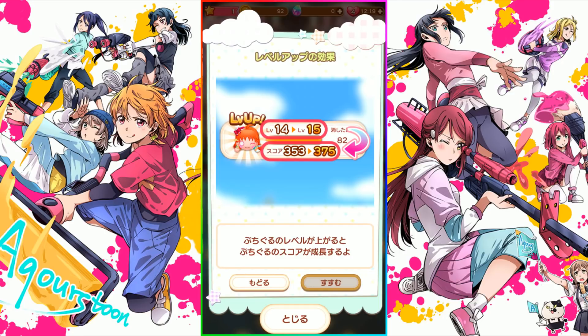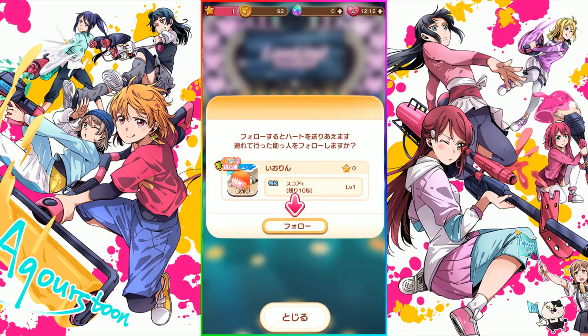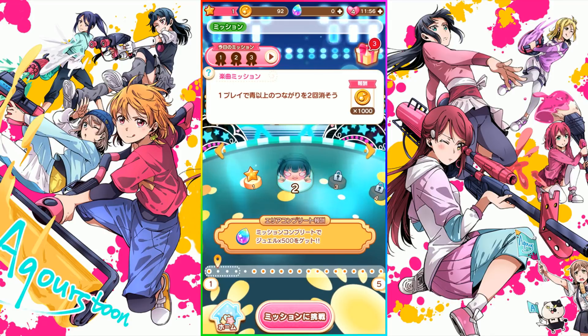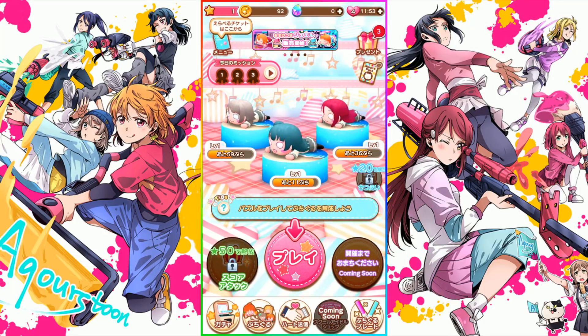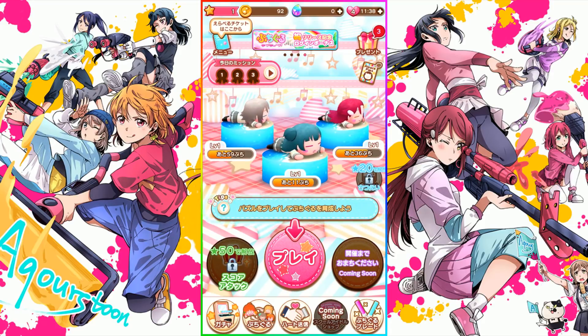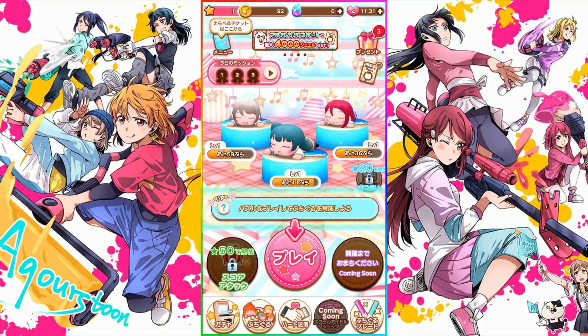There's also a friend system. You can borrow a friend before playing a song, and I think you get access to their passive skill. At the end you can follow them — it's like adding a friend in SIF or something like that. The gold stars you get for completing missions are important: you need 10 stars to access the event, which isn't out yet. Getting 50 stars will let you access another game mode called Squirt Attack — I'd assume it's a high score mode to compare with friends.